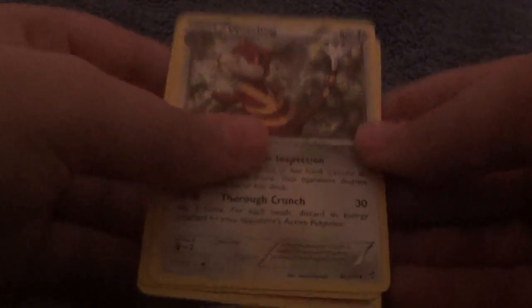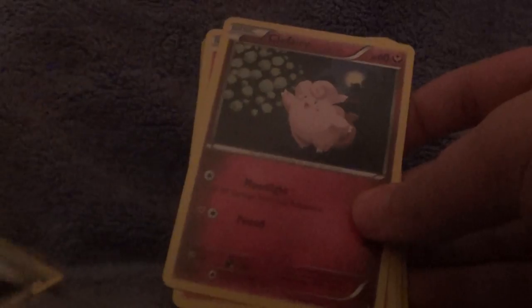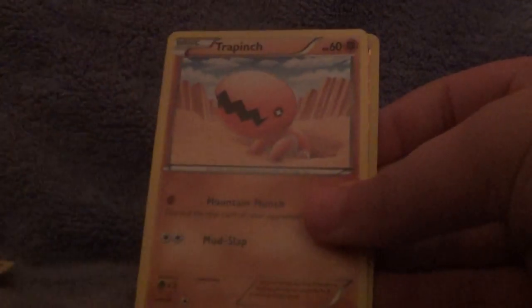Sail Fossil, Watchog, Fighting Stadium, Clefairy, Torchic, Pancham, Trapinch, Poliwag, a Reverse Machamp, and then a Tornadus. No luck with Furious Fists today at all.